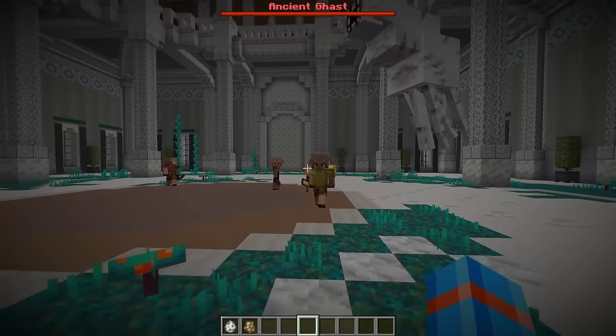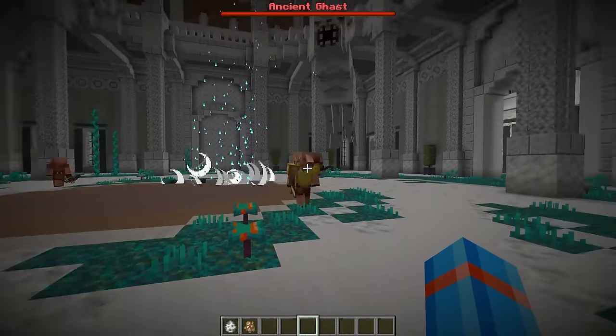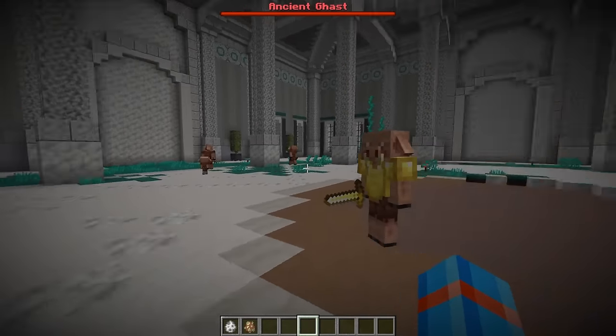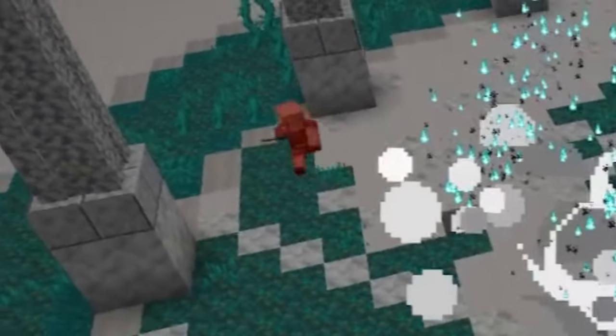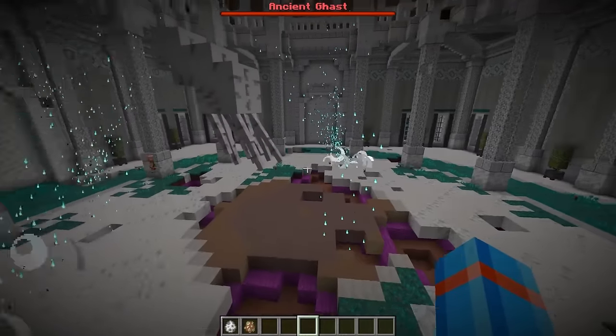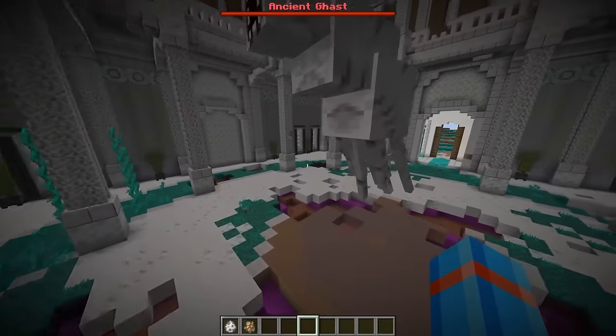This ancient ghast sees these — yikes. He's tossing down meteorites, blasting these piglins with blue fireballs of doom. This thing isn't only hitting the piglins; he's just destroying the entire palace. I'm gonna have to make something equally as creepy.